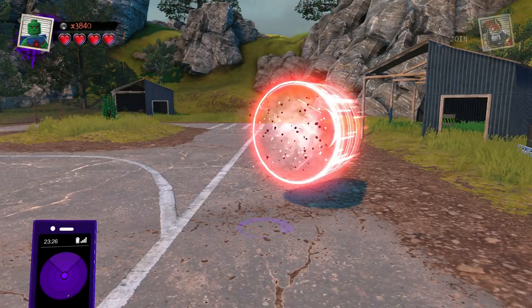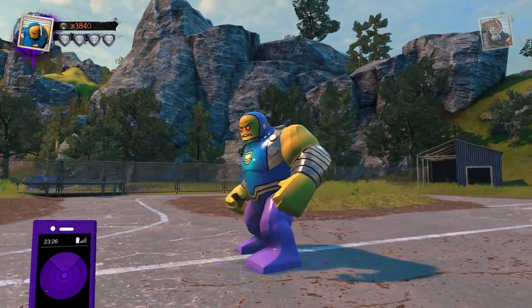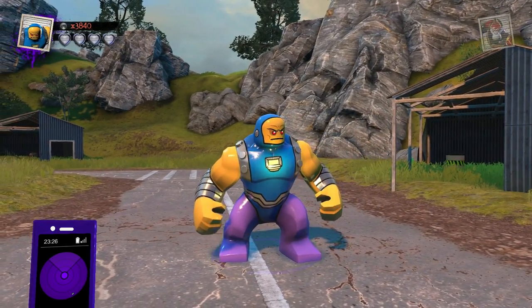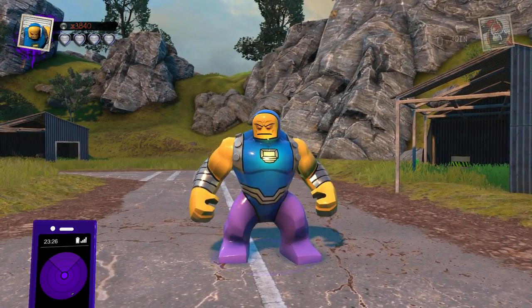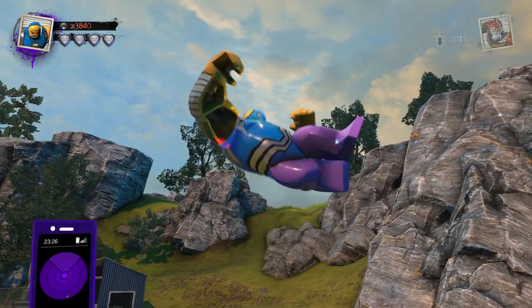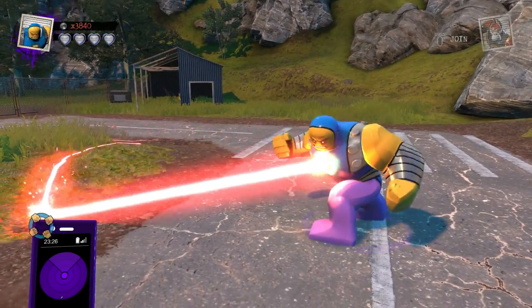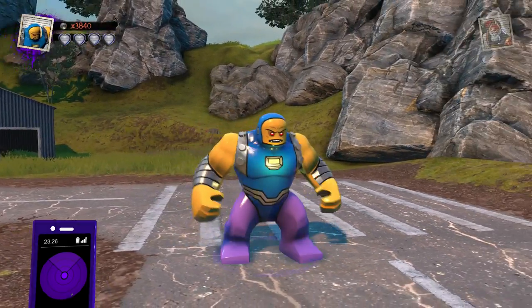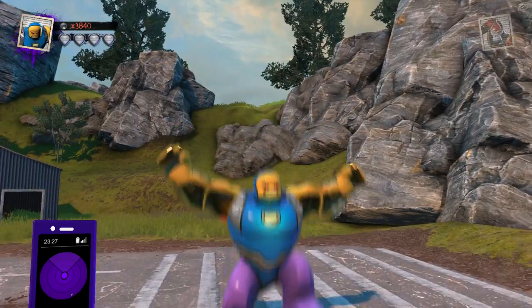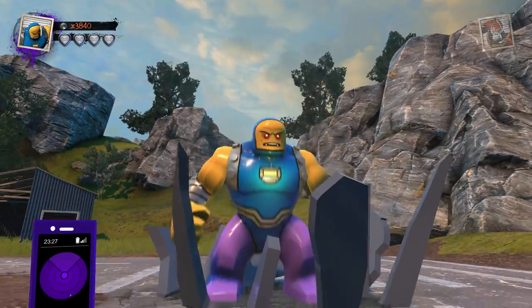Scrolling over to Mongul, who actually looks really cool with very cool silver gauntlets and just a very unique color combination — blue, yellow, and pink together. I don't know how this character came together, but it's just one of the more unique looking characters in the entirety of the DC universe, and they did a pretty good job of replicating him in Big Fig form. He does also have the super jump ability, which is pretty neat.